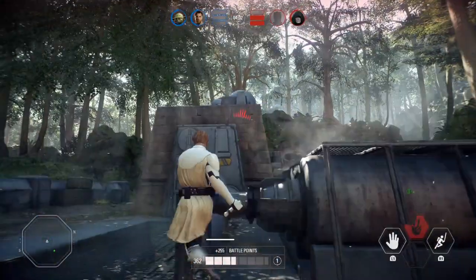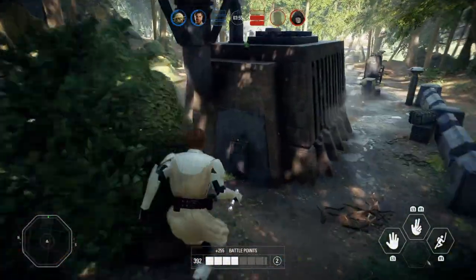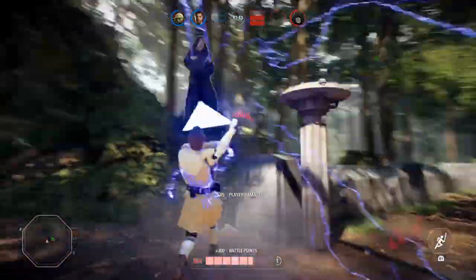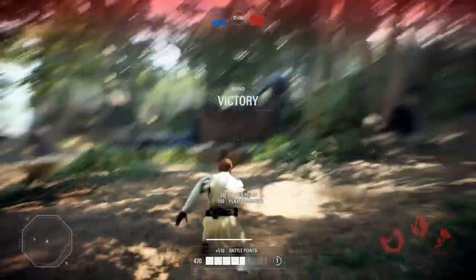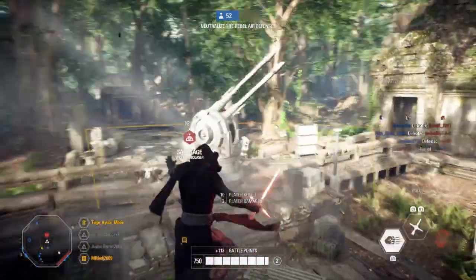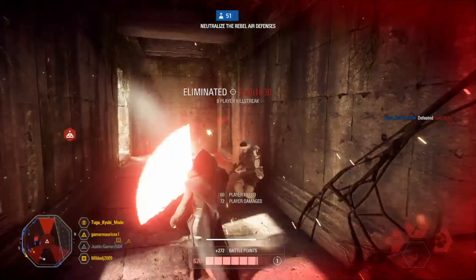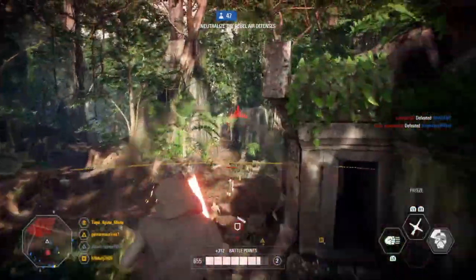If you spam you are locked in your lightsaber attack animation and can be targeted by blaster users from afar, other heroes with abilities, or your target can simply dodge you. The best way to prevent this is to alternate attacks with blocks and alternate attacks with dodges. You should never lightsaber attack more than twice without using a dodge. Get used to patterns like: attack-dodge-attack, or attack-attack-dodge-attack. The more you practice this, the more advantage you will see.